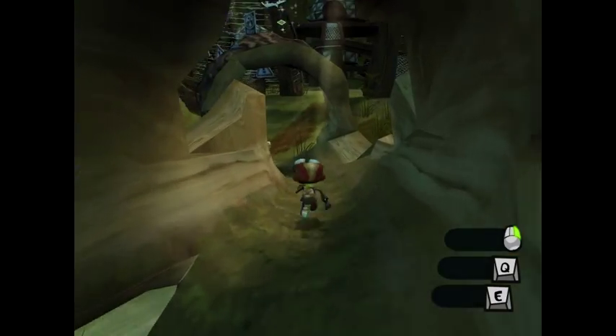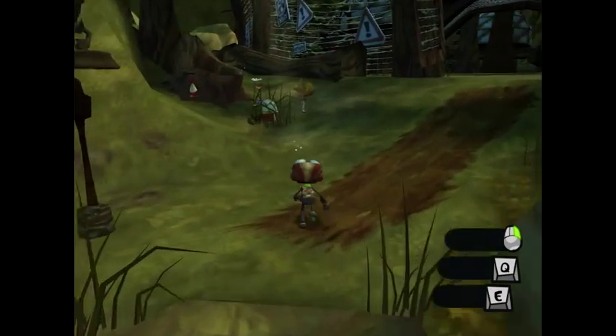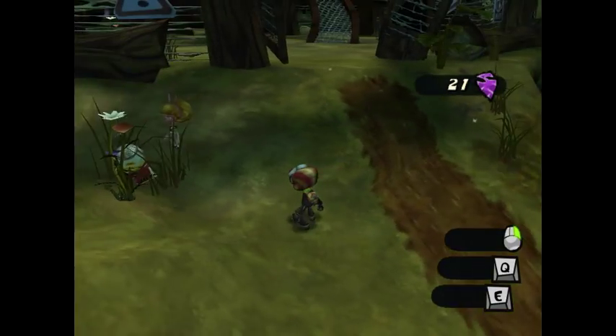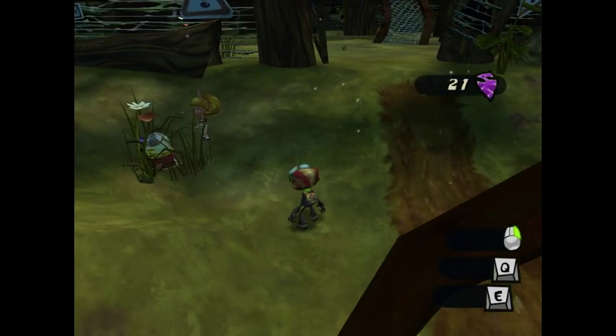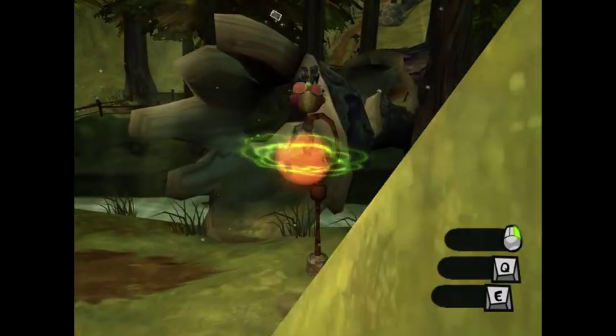Let's go find Sasha Nine. There's so many things you can find in this game. I saw Nils peeking into a hole in the girl's cabin.